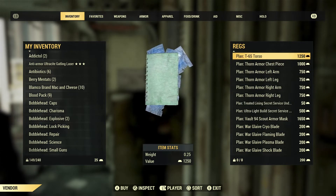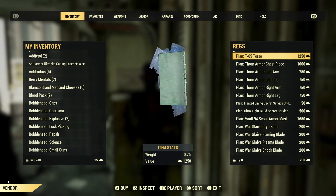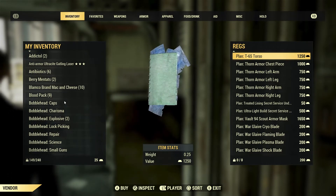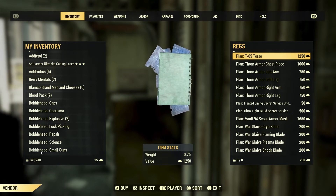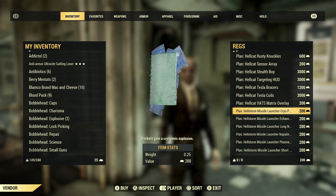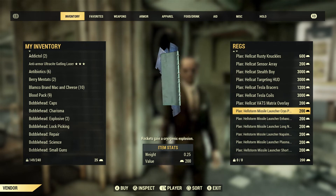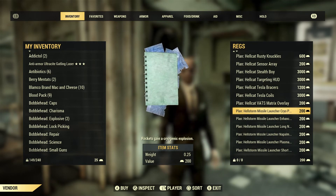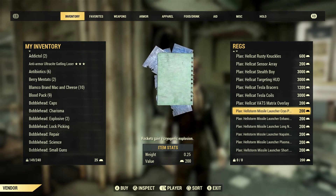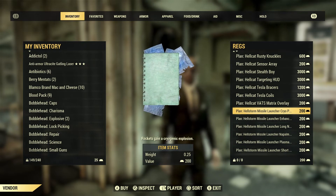If you have specific questions about the power armor you can buy from REGS, let me know — timestamps will be in the description. Now covering the Hellstorm Missile Launcher. It's a daily ops reward, so you must run daily ops to get it. You also have to complete the Brotherhood of Steel quest line that first introduces it. If you've been running daily ops for a while without getting the drop, that could be why, or you may just be unlucky.